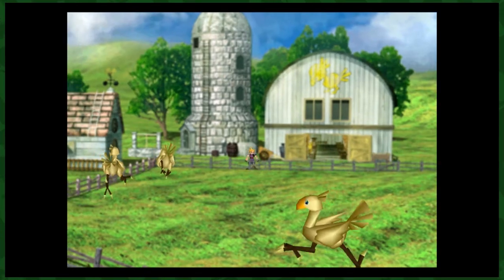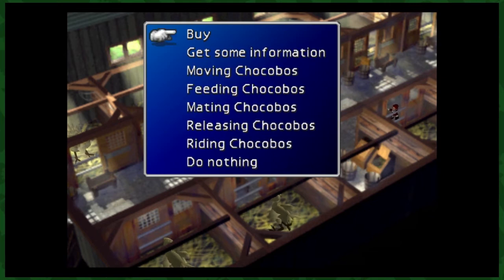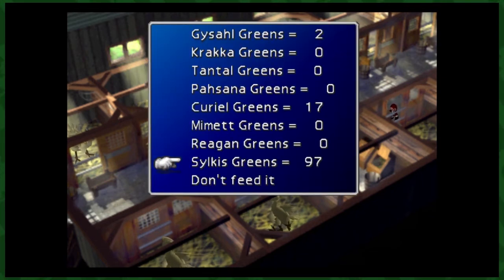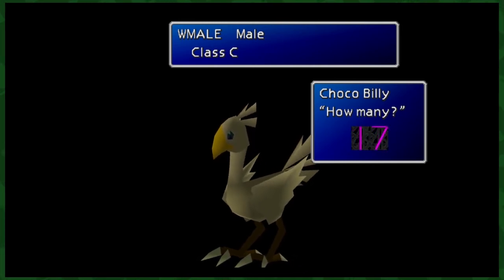So you've got these wonderful feathered friends all caught, gendered, and moved in — what now? Well, you need to feed them. When I was a kid I would just shovel Sylkis Greens right into them, but that's wasteful and needless. There are apparently certain amounts you should be feeding depending on the type of chocobo, but to be safe and extra certain, I just feed them all 20 each. If you need more, just use the W-item glitch again.